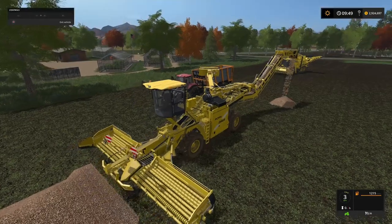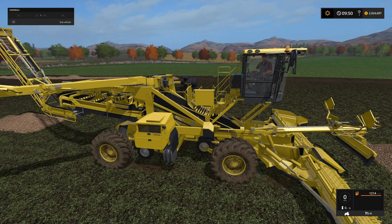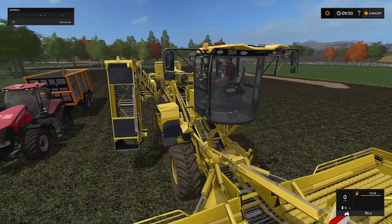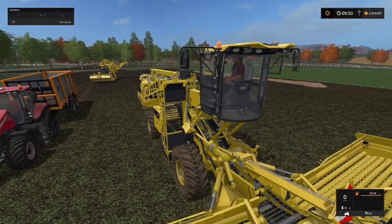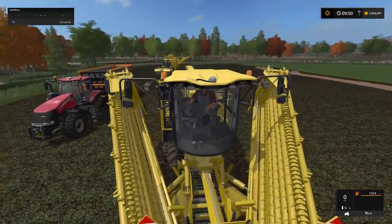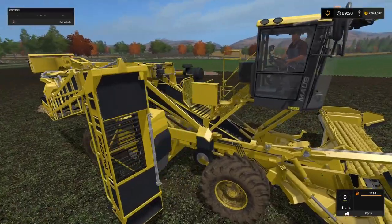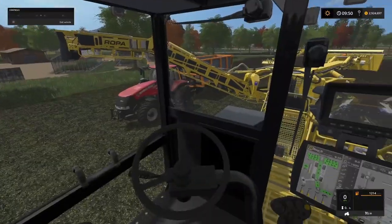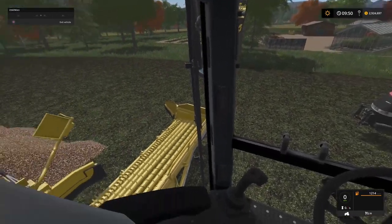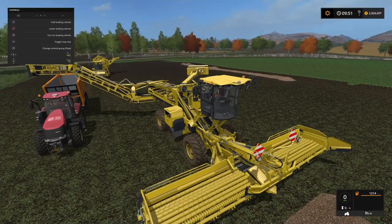One cool detail: there's a driver in the cab. When you fold up the machine, he spins around in his seat, the cap comes down to the bottom and he's ready to go. Apparently when they unload they sit sideways and turn their head to drive. I wish the monitors were working and not just showing static, but it's a neat cab. That pretty much covers everything on the Moss 5.